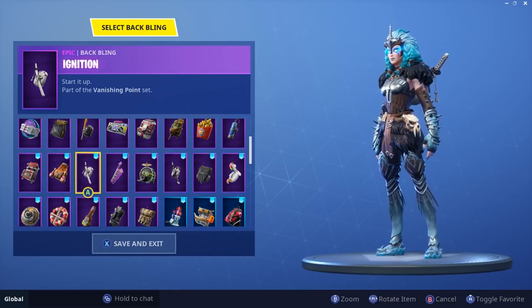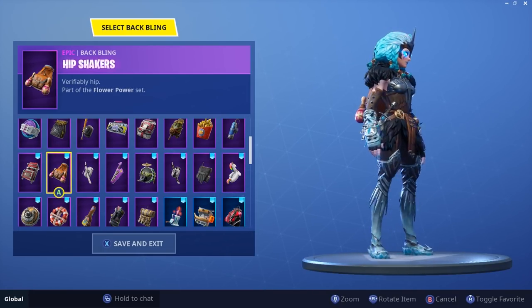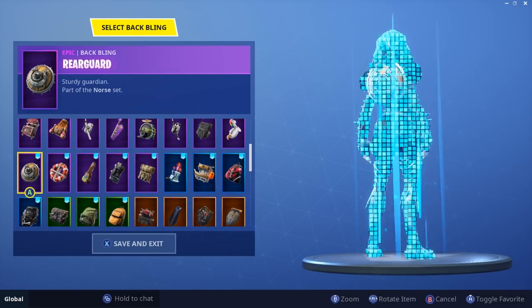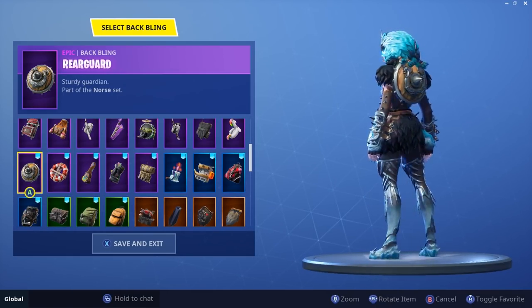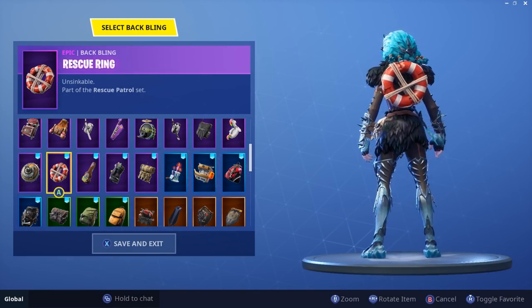Keytar — I'll say yes. That looks great too. Ignition — oh yeah. Hip Shakers — no thank you. Gurney Gear — not feeling that. Guard — I'm gonna say yes, I like that. Rescue Ring — nah.